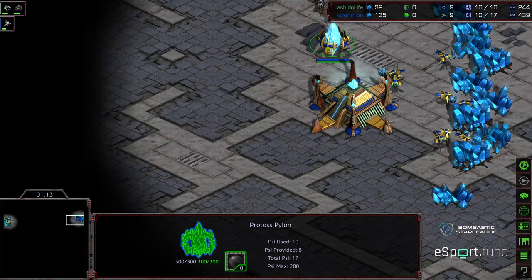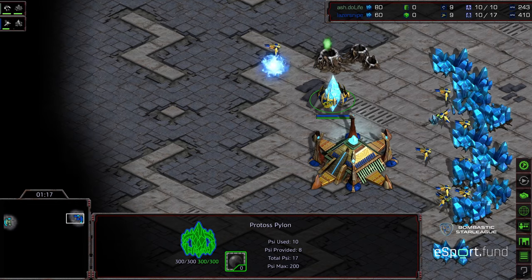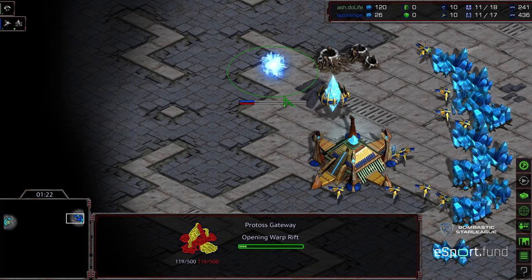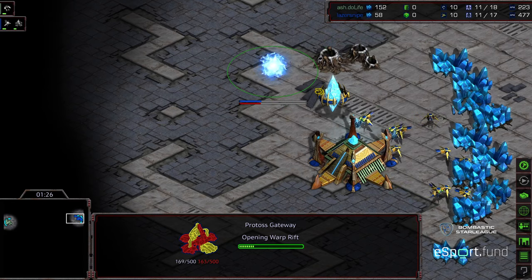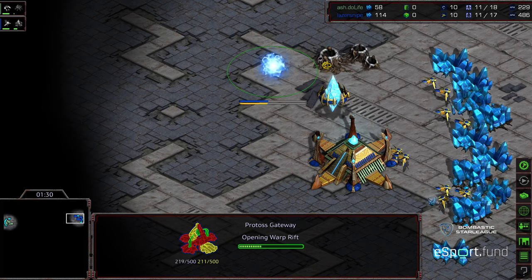We see a supply depot being produced here, a pylon alongside to produce extra. I believe with this placement the probes hold a stronger line. I remember thinking that sometimes placing the gateway somewhere around this can disrupt that though, so we'll see.